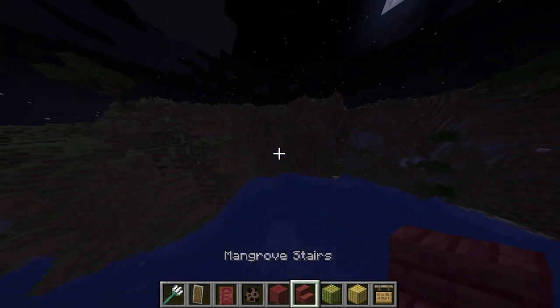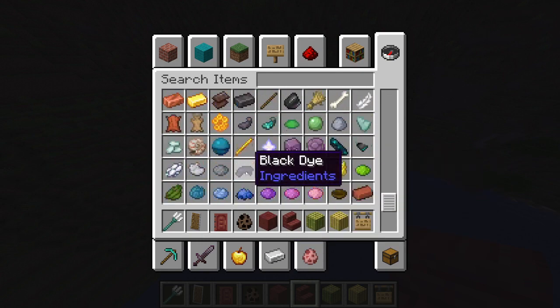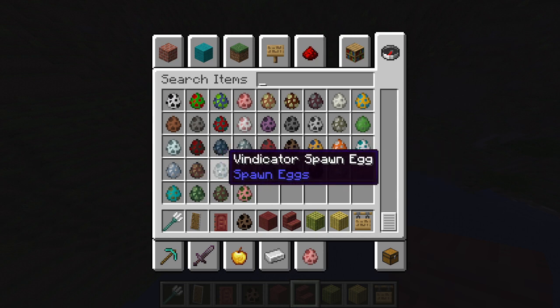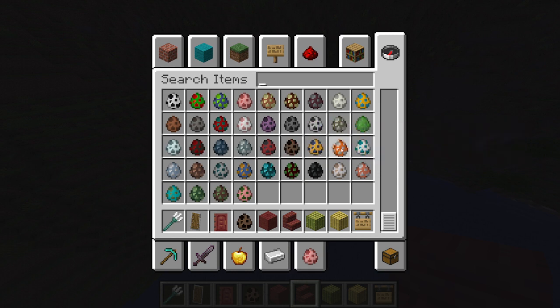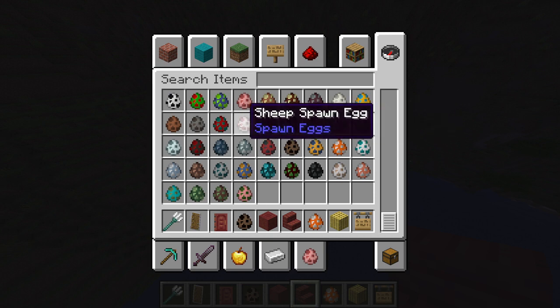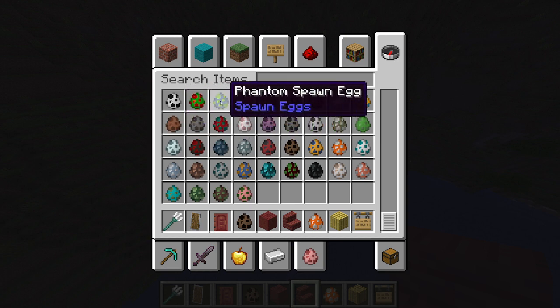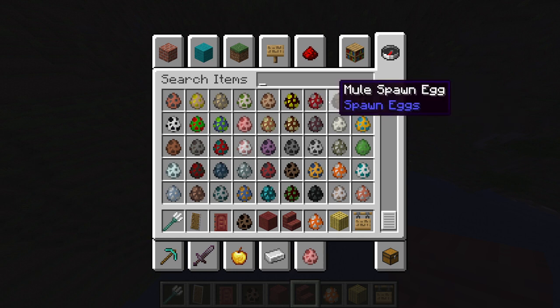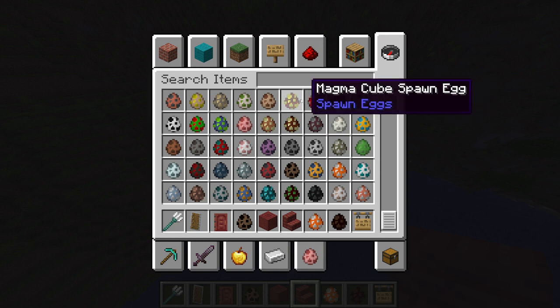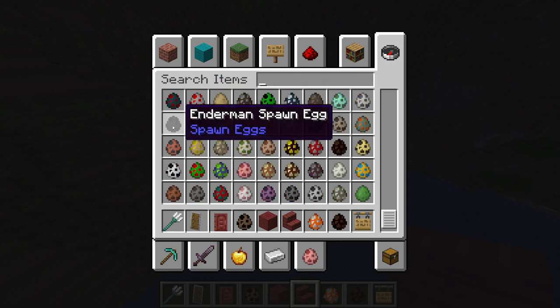That's basically all the new stuff — oh wait, let me do the other eggs. What else was there? Tropical fish — probably sound dumb picking these out, but okay. Shulker, sheep, salmon, ravager — oh yeah, those things. Panda, parrot, phantom, piglin, mule. Whatever that is — well I know what it is in real life. On golem. Husk — I think I know that, it's like the zombies in the desert.